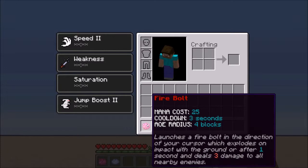The Firebolt costs 25 mana, has a cooldown of three seconds, and has an explosion radius of four blocks. It launches a firebolt in the direction of your cursor which explodes on impact with the ground — a feature I added since the last sneak peek — or after one second, and deals three damage to all nearby enemies, so you won't be able to hit yourself or allies.